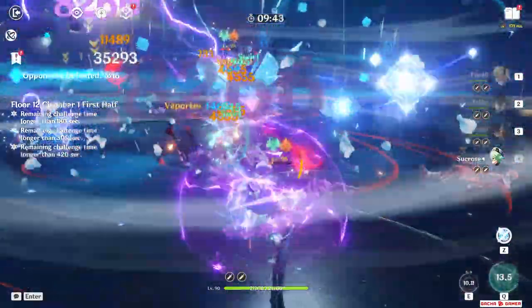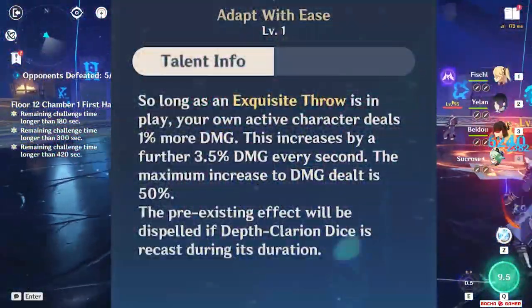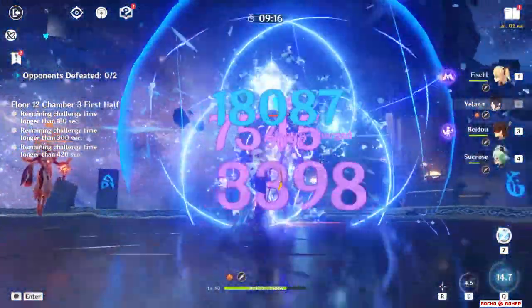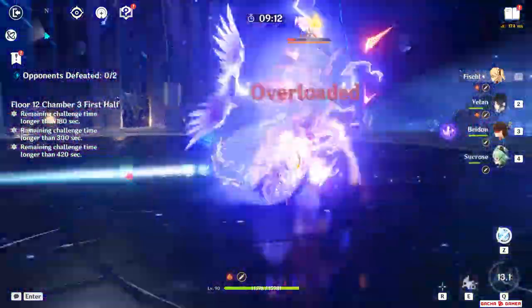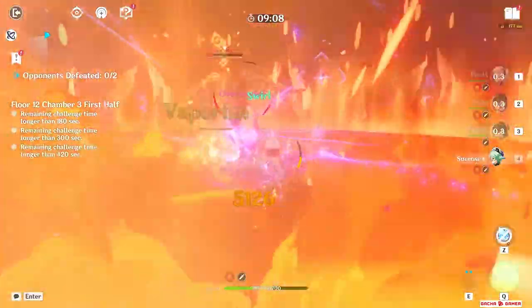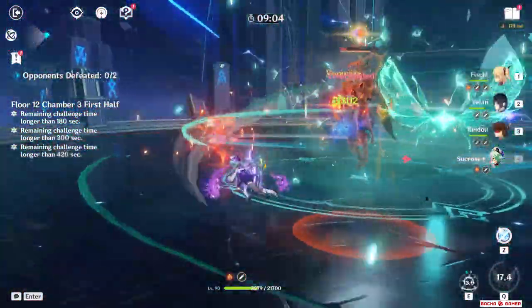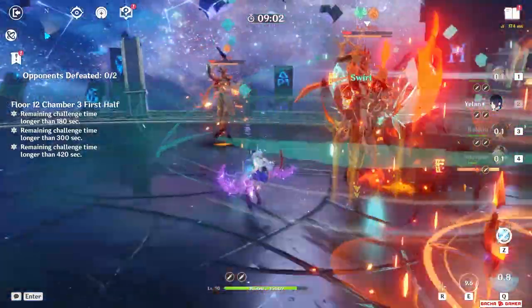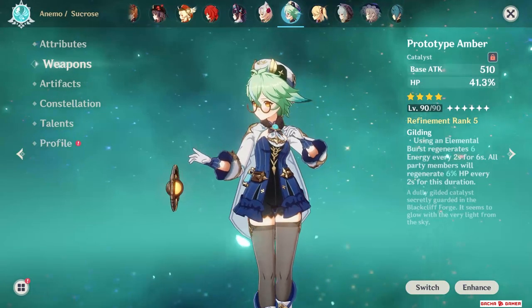Since Sucrose is the active character during Yeelan's burst, the passive which keeps increasing damage becomes underutilized because the majority of damage Sucrose deals is from transformative reactions, which do not benefit from Yeelan's damage boost. Still, this team absolutely shreds the Abyss, but keep in mind that unlike Xingqiu, Yeelan doesn't provide damage reduction or healing, so you might have a tougher time surviving. In my case, I gave Prototype Amber to Sucrose just to get some healing for the team.